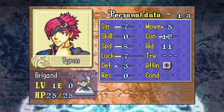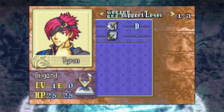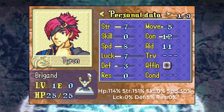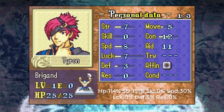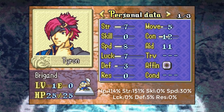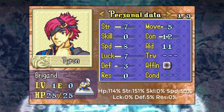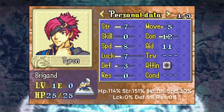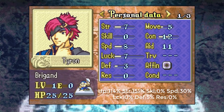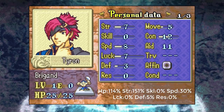Starting with the main character, Tyrone. He's a brigand replacing Roy, which automatically means he's a lot better than Roy — unlike Roy, who has to wait until Chapter 21 to promote, Tyrone can promote with a Hero Crest as soon as he hits level 10, giving you a Berserker in the early game, which is really good. Sadly, Tyrone is a very lopsided unit — all about HP and strength, sometimes speed, but his other stats like skill, luck, defense, and resistance will not grow on their own.